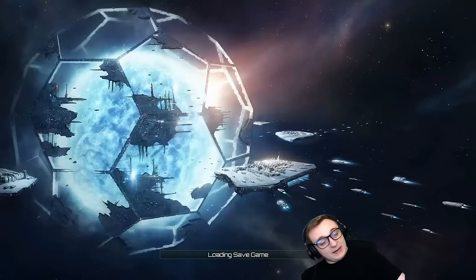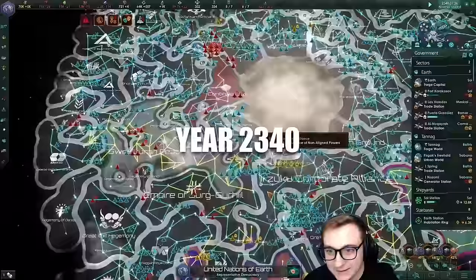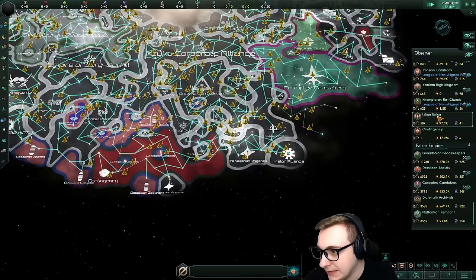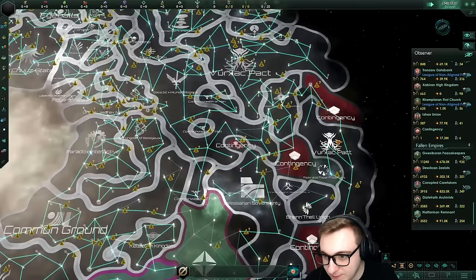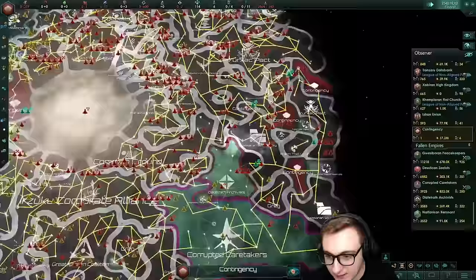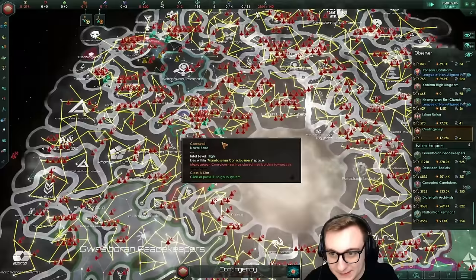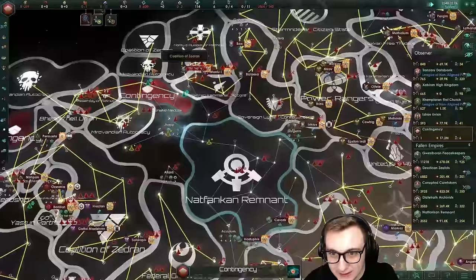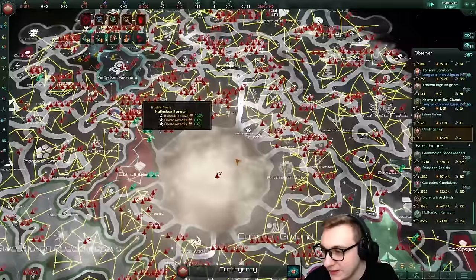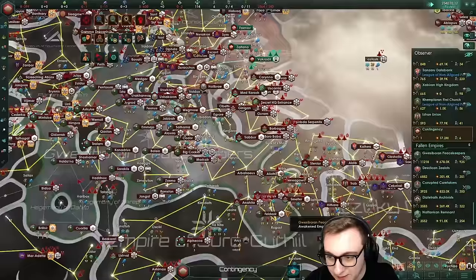140 years in, the Contingency is spreading - 17.2 million. Nobody is dealing with them. They're basically tearing apart the zealots and spreading everywhere. The issue, like I've said, the AI don't consolidate their forces, allowing these peacekeepers to actually go ham as well. All the threats are active. We've lost a lot of empires - turns out we don't stand a chance. We do have high fleet powers but it's not enough.